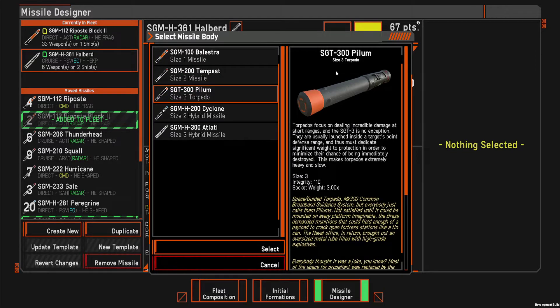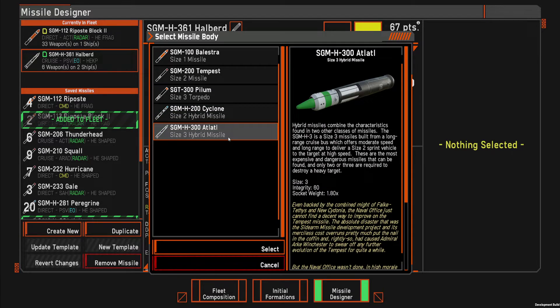There are also two new types of missiles in this update: a cyclone hybrid missile and an atlatel hybrid missile. The point of the hybrid missile is that it has a cruise stage, which is the larger size of missile, and then it releases a smaller missile as a second stage of the rocket, which continues to track to its target. They're very expensive, but they can be very effective.